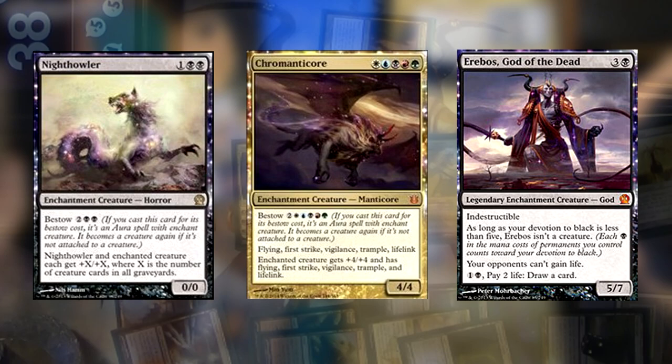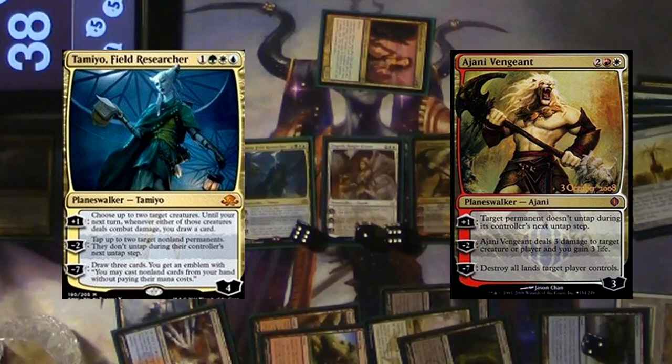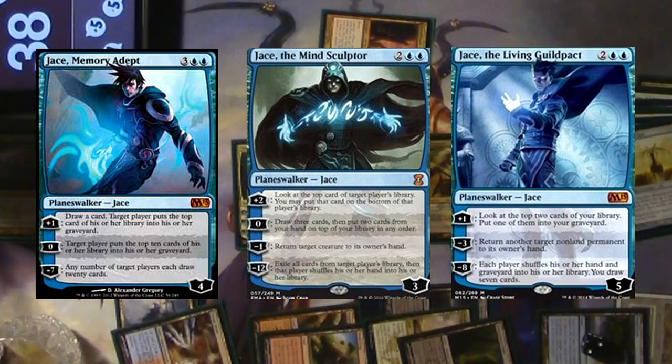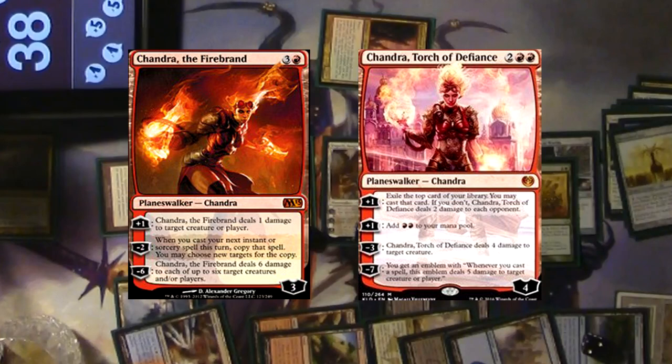The final card type is Planeswalker. Planeswalkers were added into the game around ten years ago and are treated as another player in the game, kind of. They follow the legendary rule and you cannot have more than one Planeswalker of the same type on the battlefield. For example, you cannot have Chandra the Firebrand and Chandra Flame of Kaladesh under your control at the same time, but you can have two differing Planeswalkers like any Chandra and any Jace.